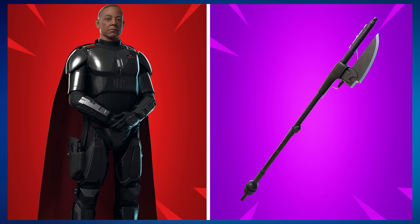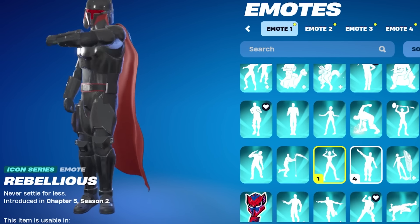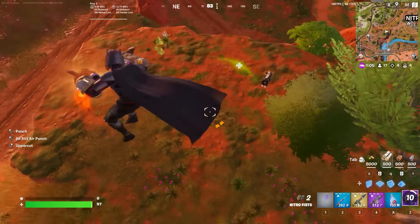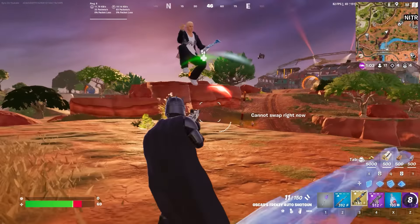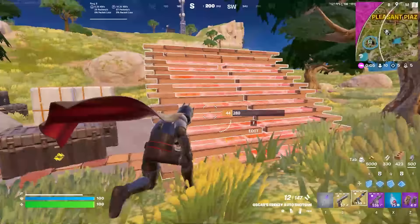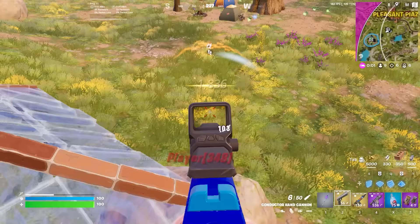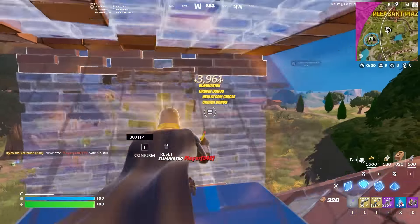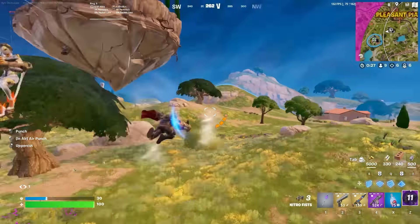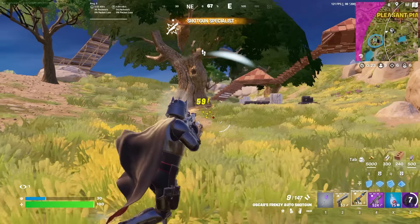Moving on to a much newer skin — Moff Gideon paired with the Vibro Axe. This is one of the newest Star Wars combos in Fortnite, added right at the end of Chapter 5 Season 3 — literally three days before this new season. I really like Moff Gideon; the masked edit style is incredible. It's a little weird you can't take the cape off, but this skin looks clean on its own, and pairing it with the Vibro Axe makes it even better.